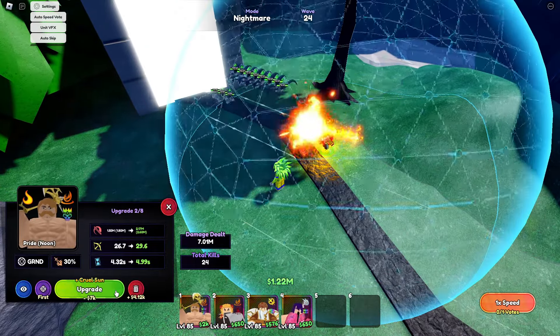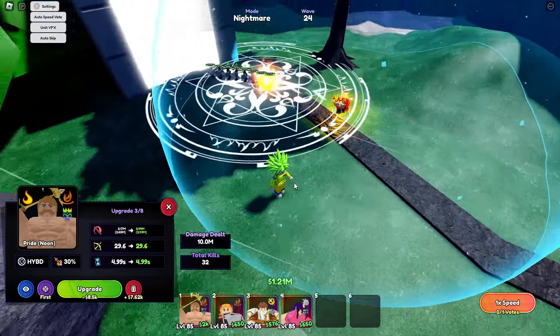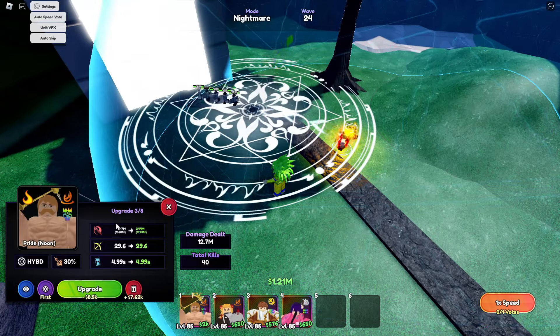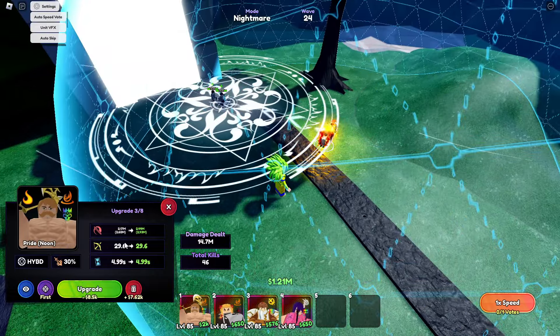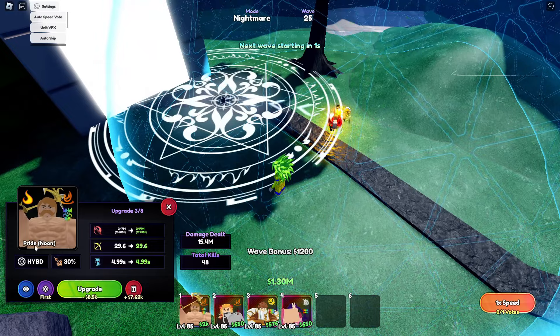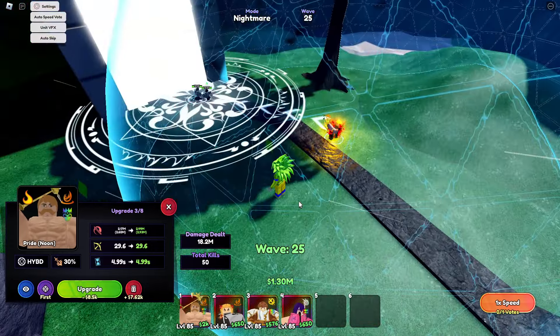With Cruel Sun, he changed into an AOE circle — a big one — with a total damage of 2.17M and 2.60M flame damage, 29.6 range, and 4.99 SPA. In upgrade three he became a hybrid.